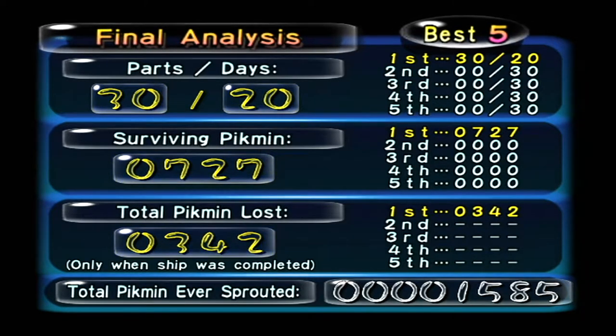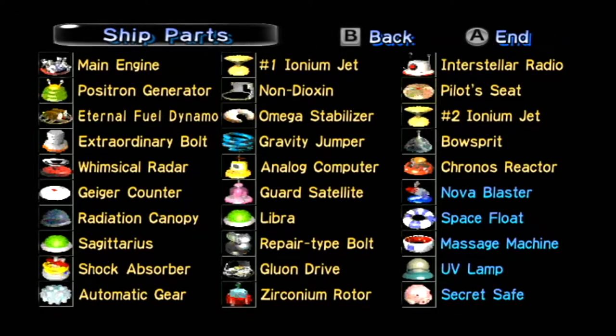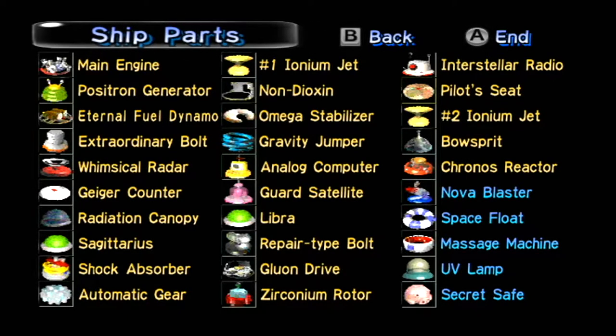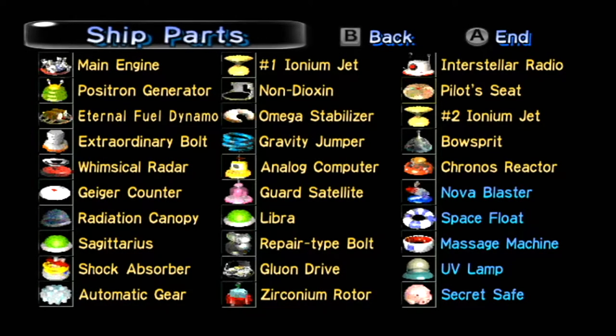Total Pikmin ever sprouted - oh so that's through all of your playthroughs. We got all of the ship parts, so as you can see you do not need the Space Float, the Massage Machine, the UV Lamp, the Secret Safe or the Nova Blaster to actually complete the game.